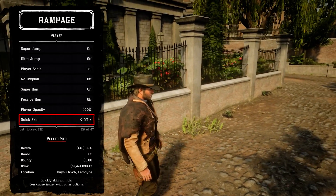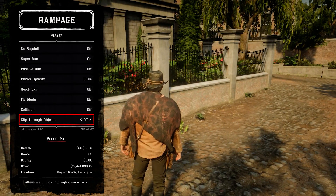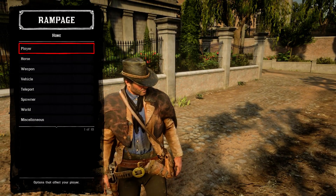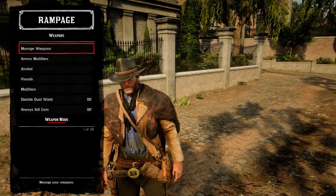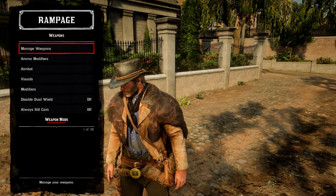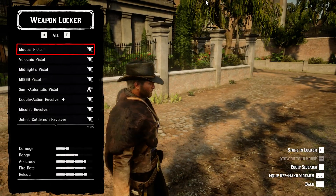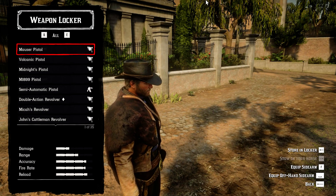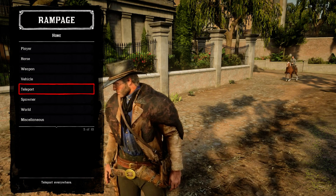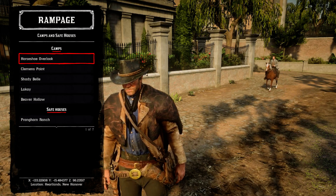You can do a quick scan which allows you to skin animals very fast. There's also a fly mode so you can explore freely. If you want different weapons, you can even enable aimbot. Go into the weapons options and the weapons locker to select any weapons you want.